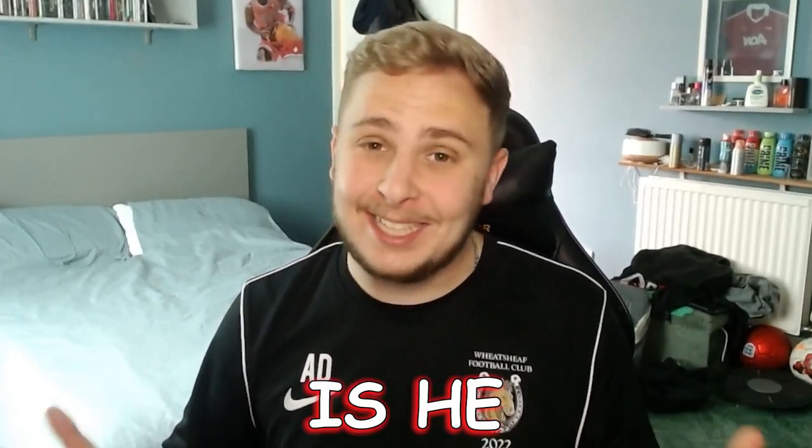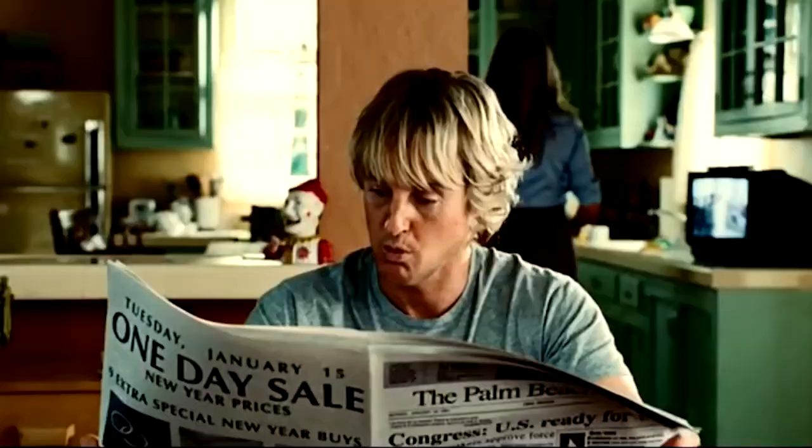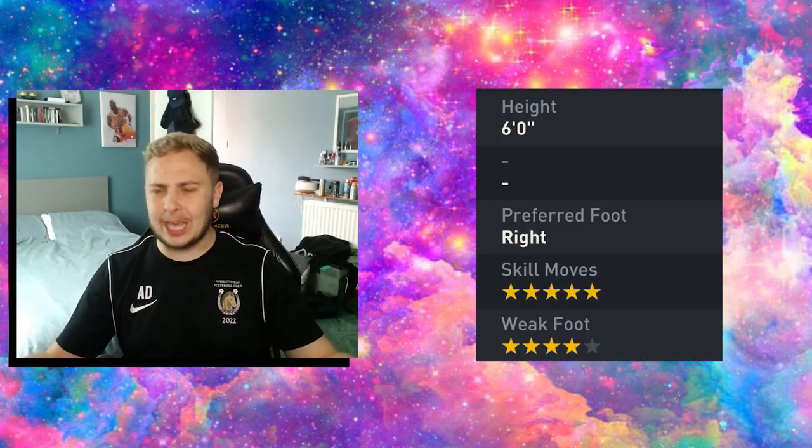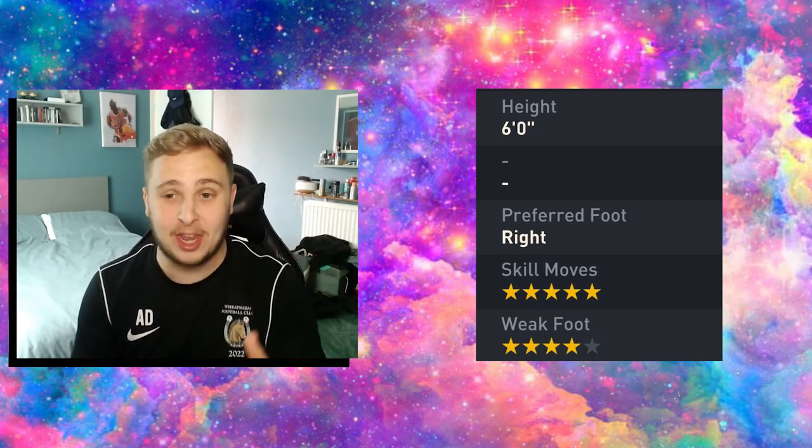EA have finally given us what we've been asking for — a Kyle Walker goalkeeper card. But is he any good? We're gonna find out because this is a player review of Shapeshifter Kyle Walker. As always, we're gonna start by looking at his card and going over things. He's 6 foot, with 5-star skills and 4-star weak foot — not that it's important for goalkeepers, but that is very fun.